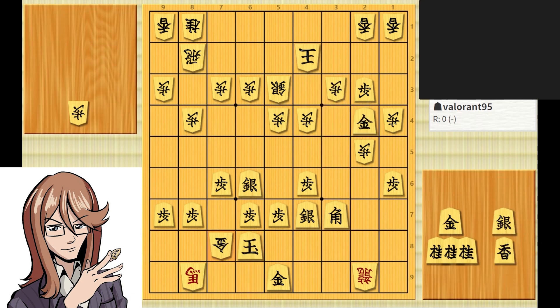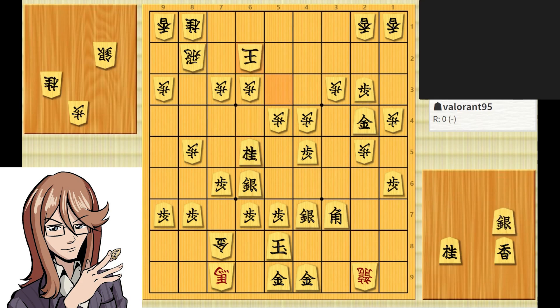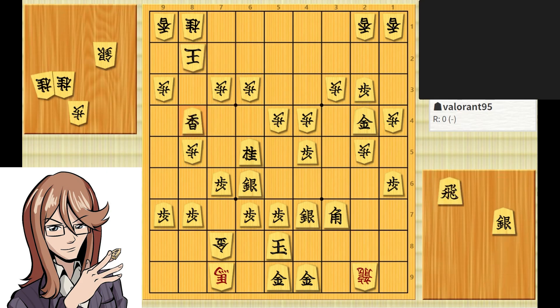Many, many exchanges happen. There are of course better moves for both sides. But eventually Valorant has enough pieces to attack the enemy king, and this beautiful move was played — the bishop here pinning the pawn in place. This becomes a rook-king fork. Here is where Valorant's chance came to be.